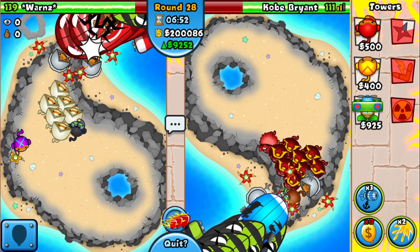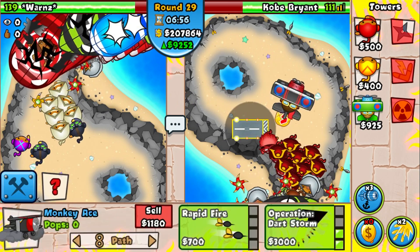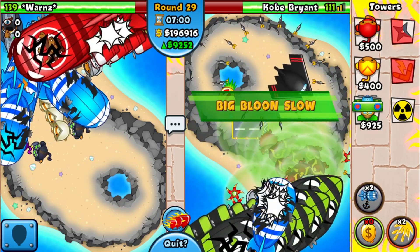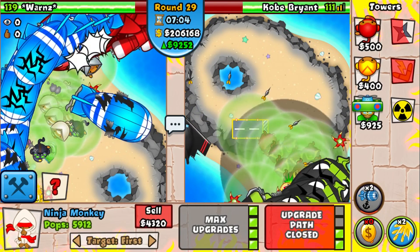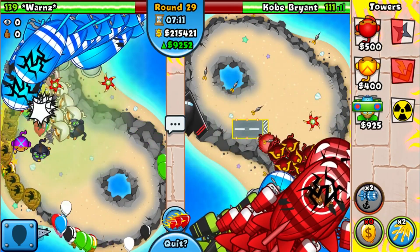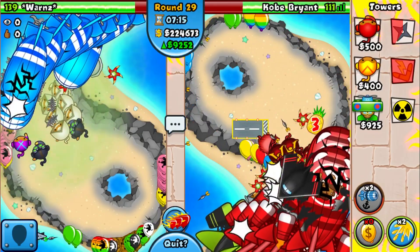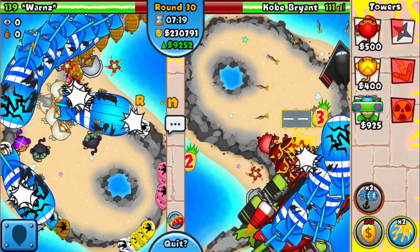Time to defend! Using the Big Balloon Slow here, putting guys on Strong so all the layers get popped. Looks like he actually made a huge mistake — we're going to easily defend this rush. He's using the boost right now. I think he also might have Big Balloon Slow, but his loadout is definitely weaker than ours.